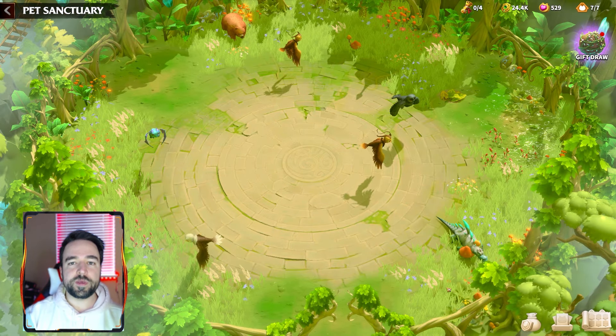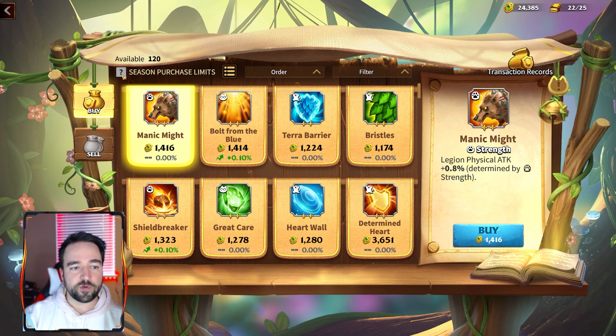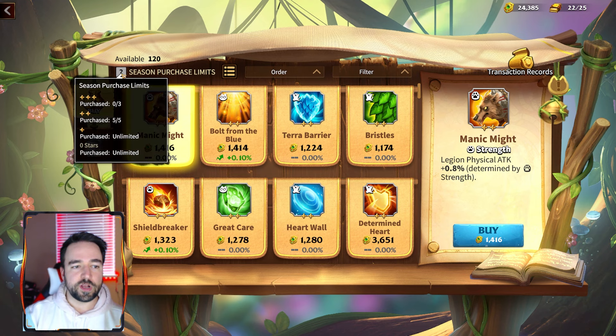First up is the Warpet skills. Many of you know about this already but many also forget — including myself, I only bought them yesterday because I remembered. You can see the season purchase limit here. If you click it, it tells you how many you can buy in the store. During one season you are able to buy five 2-star pet skills as well as 3-stars, but they're not in the store yet. The 2-star skills are very strong in the game, and you only get to choose five times.